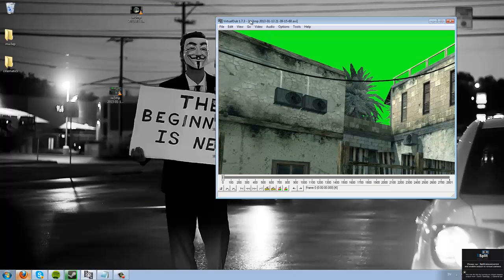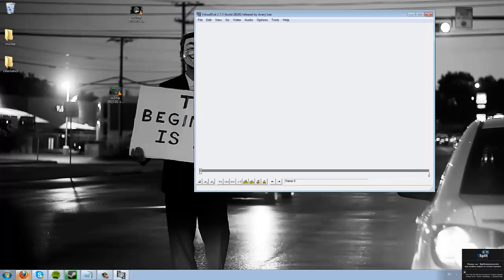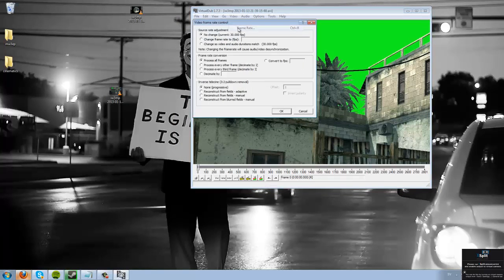I'm going to show you how to do that. You drag your clip onto the Virtual Dub. And then you go into Video, Framerate — you can see my clip got 30FPS right here. And you want to change framerate to 300.